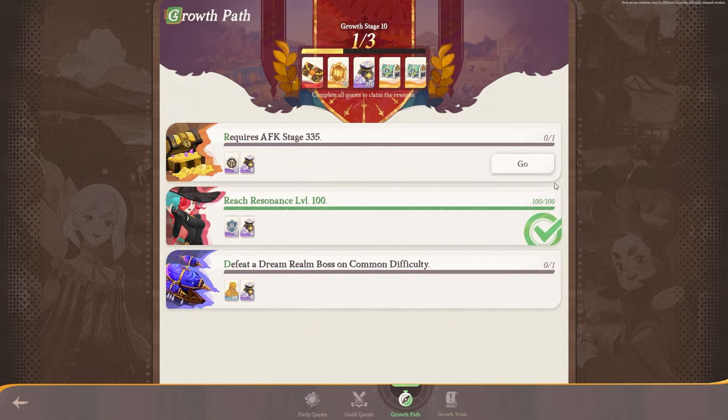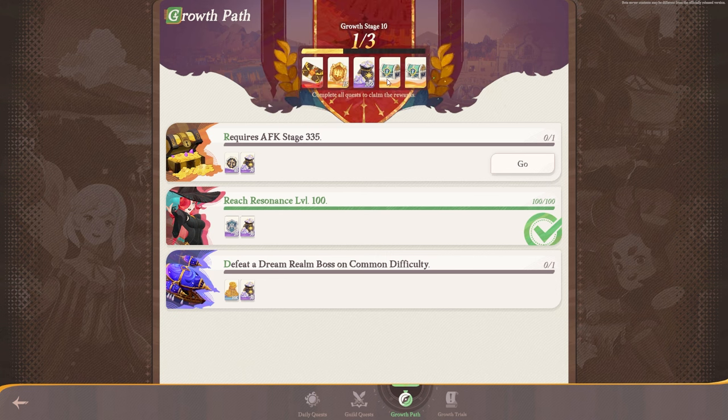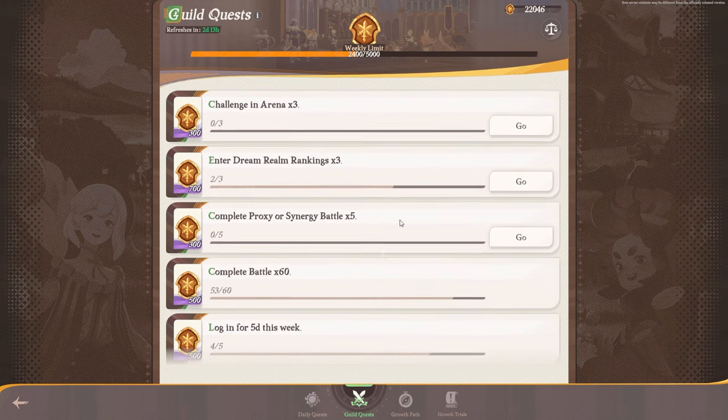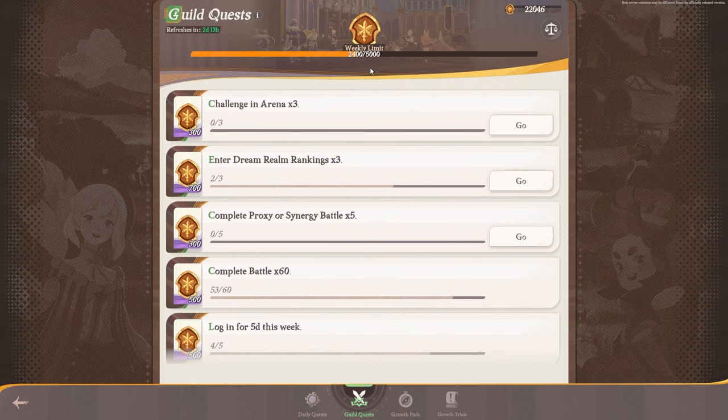We also have the growth path, which is ridiculously good — especially if you want to get some of these rewards, like epic heroes and equipment chests. There is also the growth trials, which is kind of nice for a little bit of items. Now, if you are also looking for more guild points, there are more ways of getting them through the actual guild quests. You just have to challenge an arena or enter dream realm — it's just a couple of battles here and there. If your guild isn't very active, doing this could potentially get you to a point where you don't really need a mega active guild.